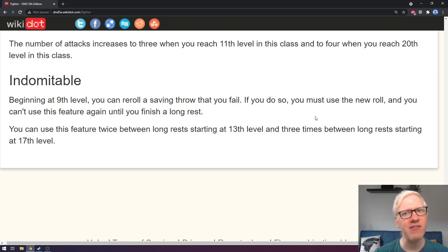The last core feature for the fighter is Indomitable. Beginning at 9th level, you can re-roll a saving throw that you fail. If you do so, you must use the new roll, and you cannot use this feature again until you finish a long rest. You can use it twice between long rests starting at 13th level, and three times between long rests starting at 17th level. Being able to re-roll a failed saving throw can be incredibly clutch, especially at high levels where the threats you're facing can be incredibly lethal.